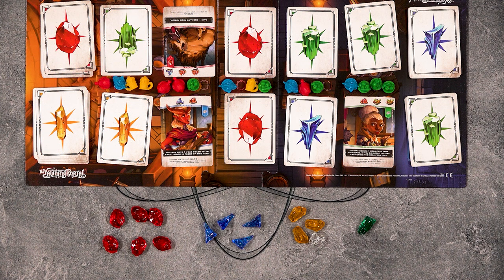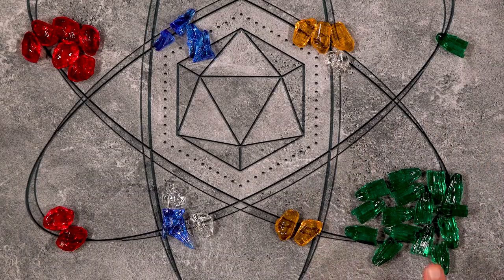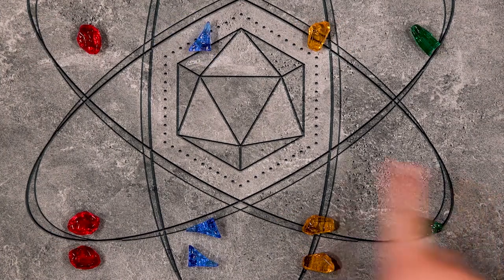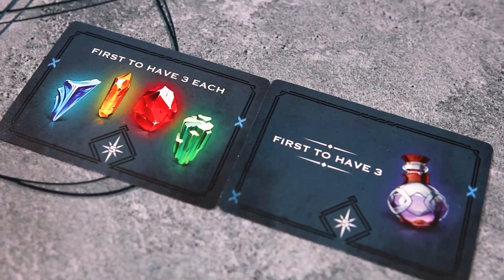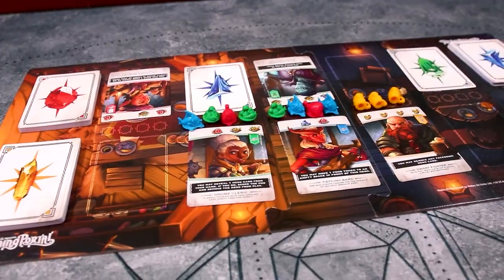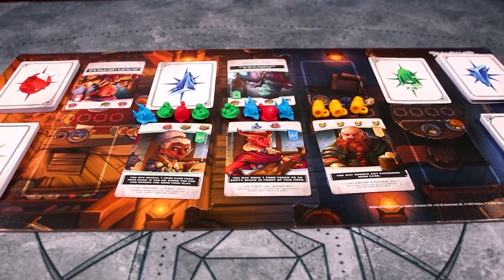Now we move on to bonuses. The player with the highest amount of any single gem color gains an extra 10 points. Next, the player with the most complete sets of all four gems gains 15 points. If any players are tied for these bonuses, all players gain the victory points. Lastly, players will score five points for every objective card they've gained. And at the end of scoring, the player with the most points will win.